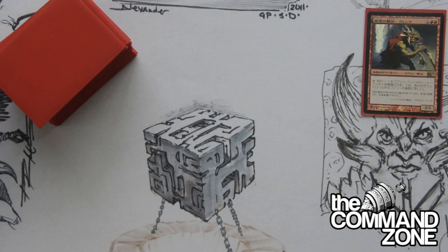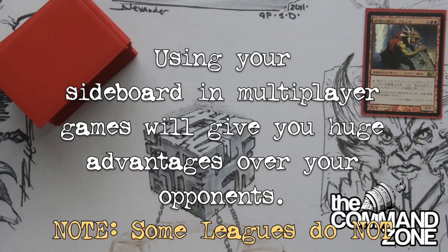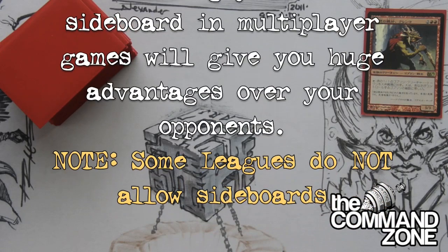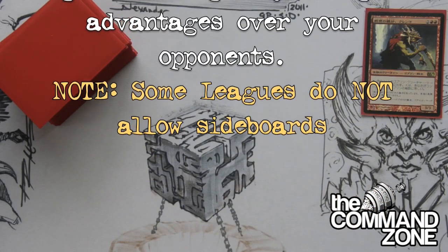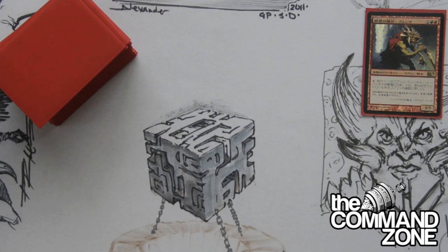Don't forget about the sideboard, because this is a multiplayer format. In a competitive league, you can look into your sideboard — your 10 cards — after viewing the other generals of your opponents, and you can then make decisions on what you want to side in and what you want to keep in your main deck. So make sure you have a 10-card sideboard with your deck.